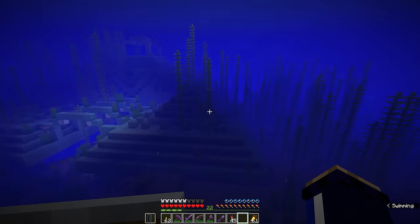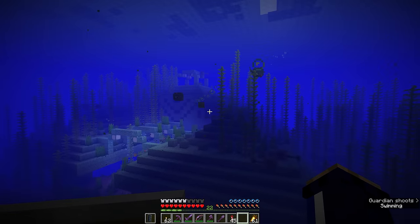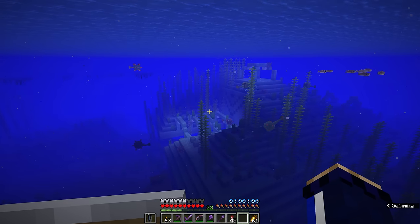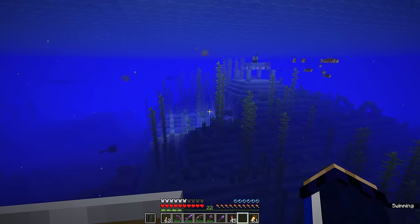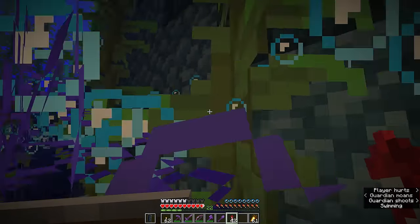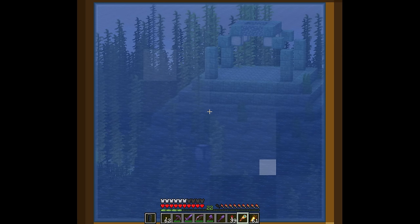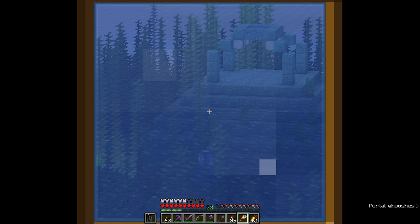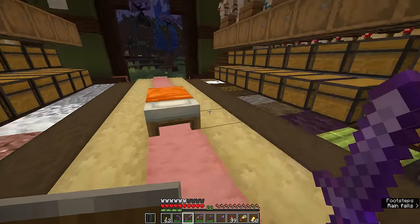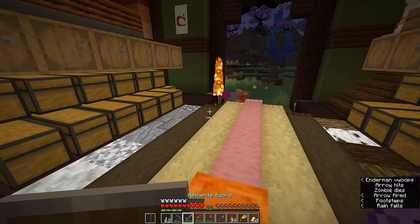We're going to create an area in here in which the guardians will spawn, be driven into a chamber where we can kill them easily or they can die of their own accord, and they will drop prismarine shards and prismarine crystals, which we can use to create every single prismarine block in the current palette. In the case of dark prismarine, we'll still need some squid ink, but that's another farm for another time.